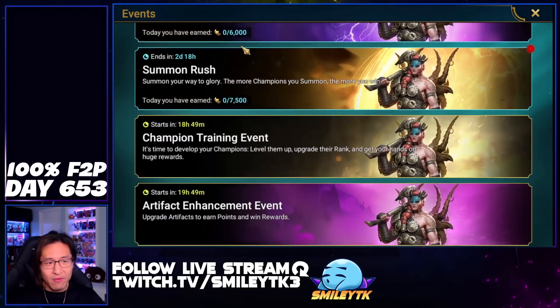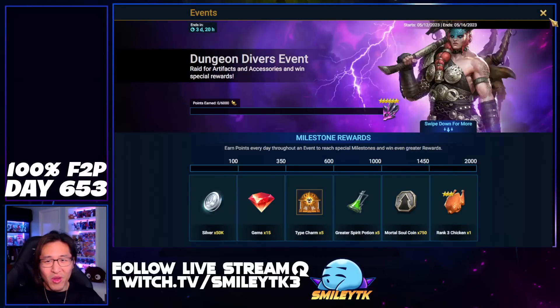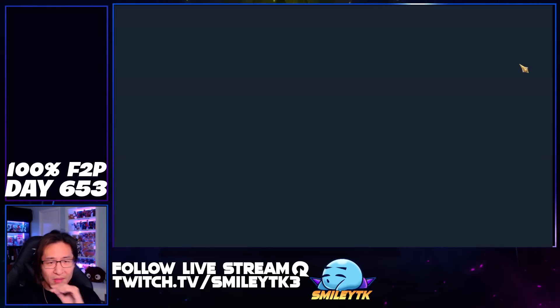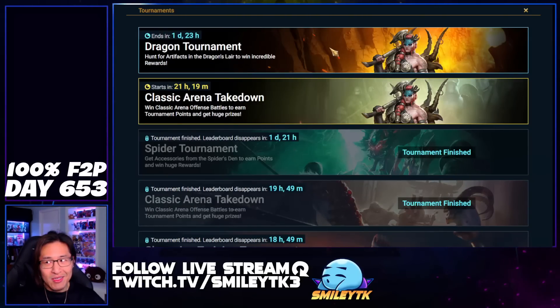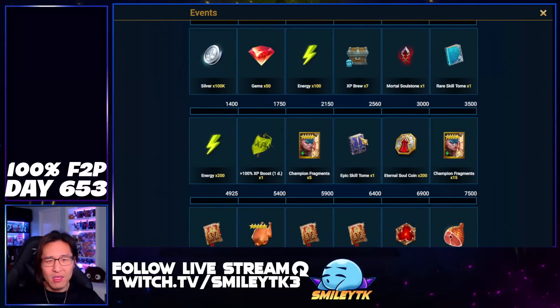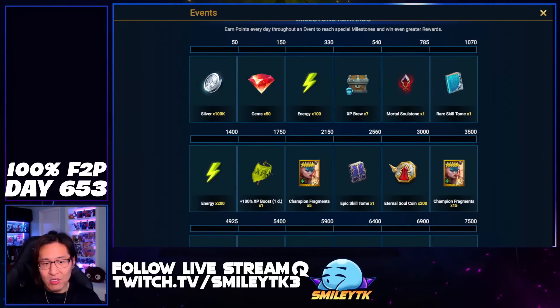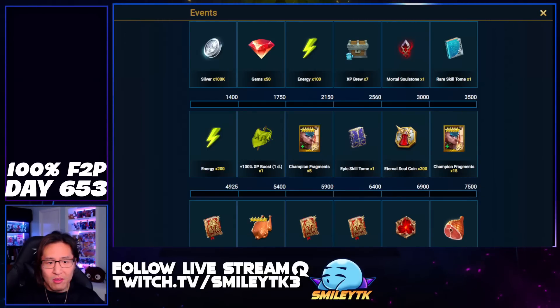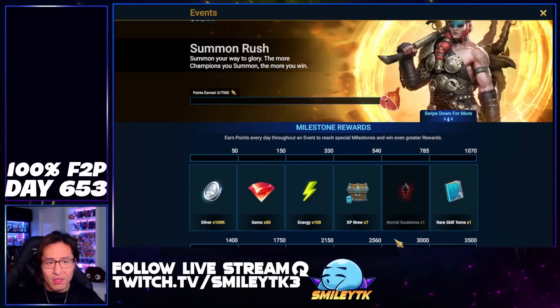We do have our first Dungeon Divers at the moment, along with Summon Rush. What I checked from the calendar is that if you do every single event without getting first or second place in a tournament, you can't skip out on a single Summon Rush event. If you skip out on a Summon Rush event, you're going to be stuck at 95. You can get 20 from here, and I believe you get 15 from the Champ Chase without winning the tournament. So, 7 Sacred Shards to get all this is not that bad.